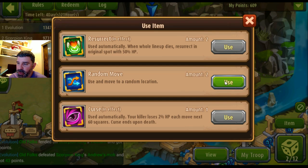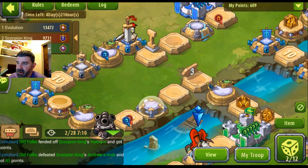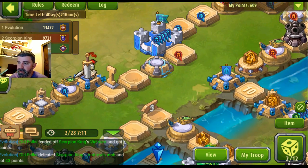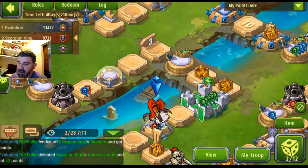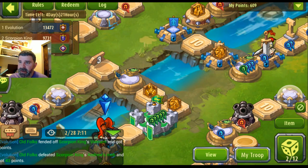The battle's over so I picked up my points. Now I'm going to use a random relocation card — it put me closer to my base. Sometimes I've gotten lucky and ended up right near the start which allows for a pretty immediate move. But it dropped me right on top of a guy. If I kill him it's only worth 18 points — is that worth using an attack? That's really up to you. I'm going to end it there.